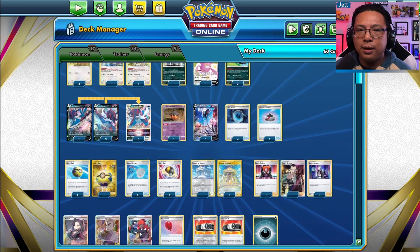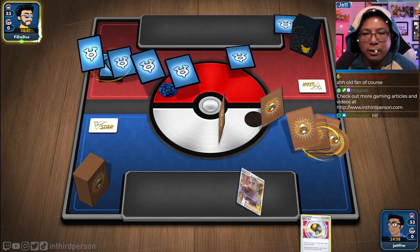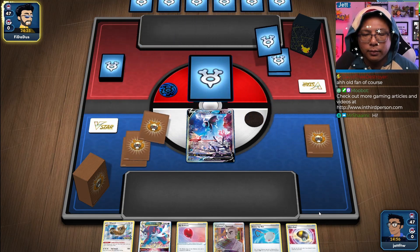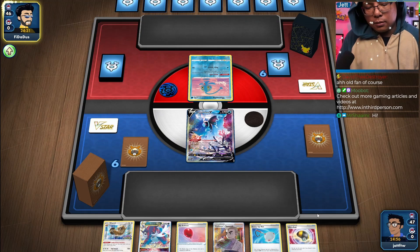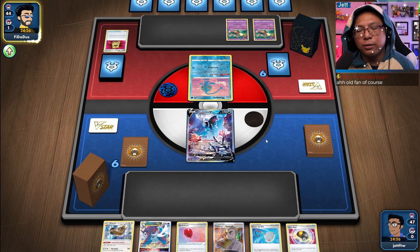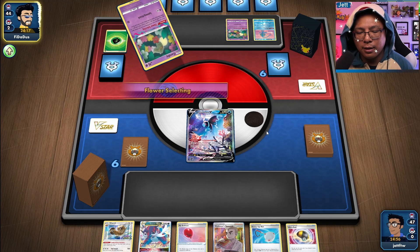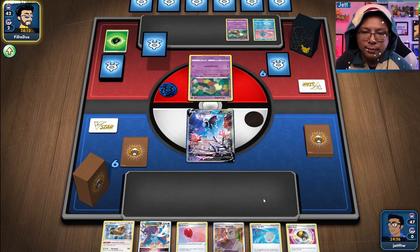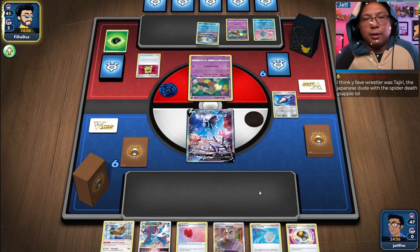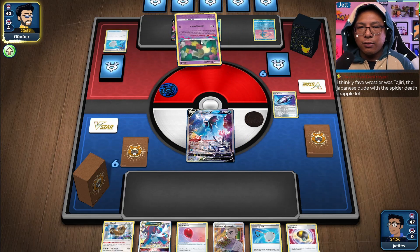Alright, let's try our hand at making this Samurott deck work. This is a terrible starting hand. The opponent plays Battle VIP Pass — almost certain this is some sort of Lost Zone deck. We've been seeing a lot of new tech today. This feels like we're up against Giratina, and that's not ideal. We can get a Samurott down, but they've got another Battle VIP Pass.